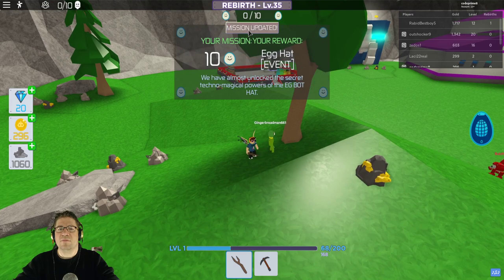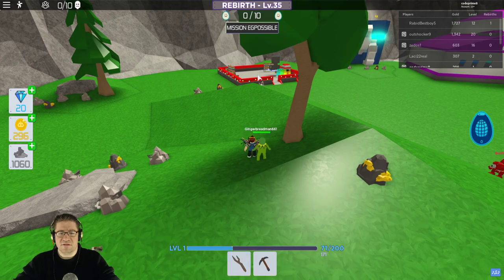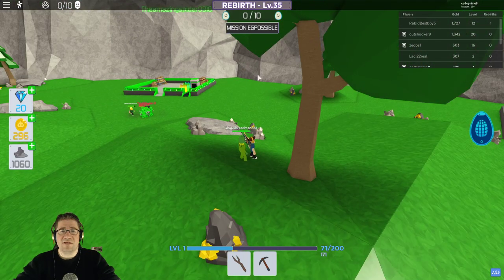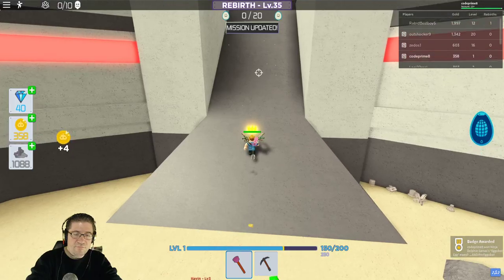Okay, mission updated. The egg hat event — we almost unlocked the secret of Techno Magic Powers. Egg-O-Bot hat. Okay, so that's what it is. Let's go collect 10 more — they're going to be randomly throughout the map. Good luck. There we go.